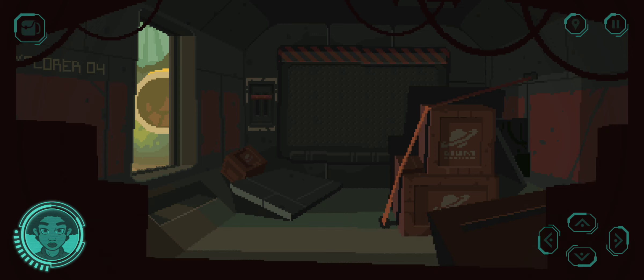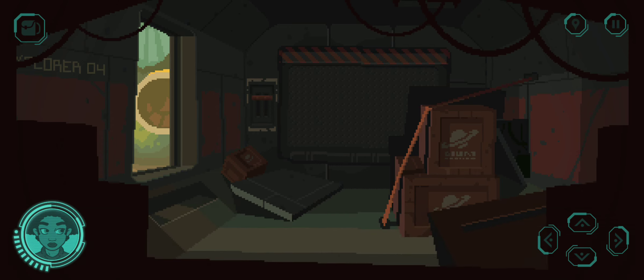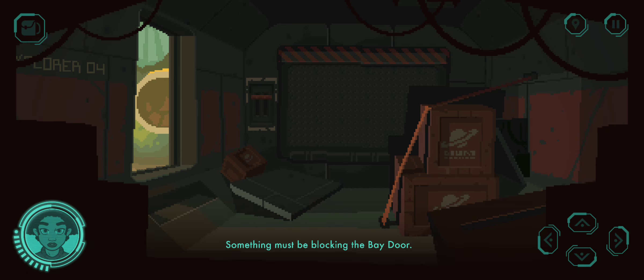The bay door. The crate is sealed — I should find something to pry it open. I'll need to get the emergency hatchet on the outer hull of the ship. Something must be blocking the bay door. It doesn't matter though — I can get out through the airlock.